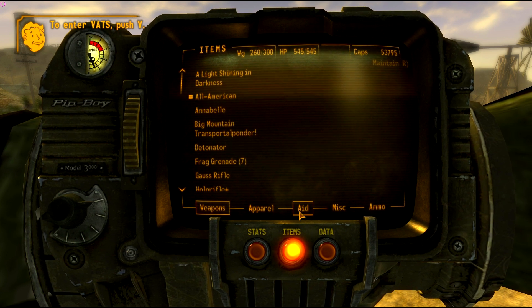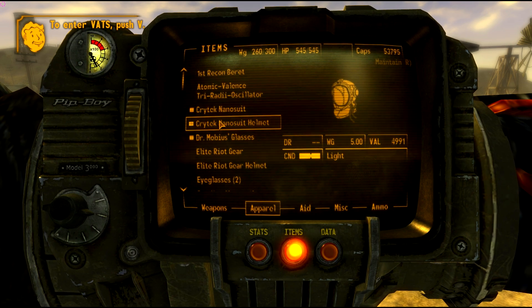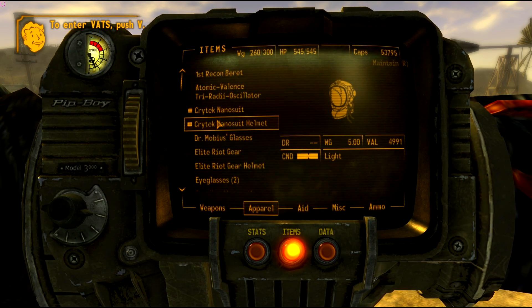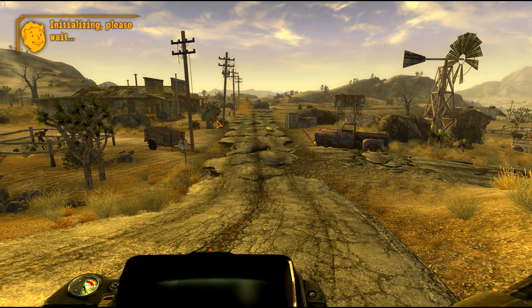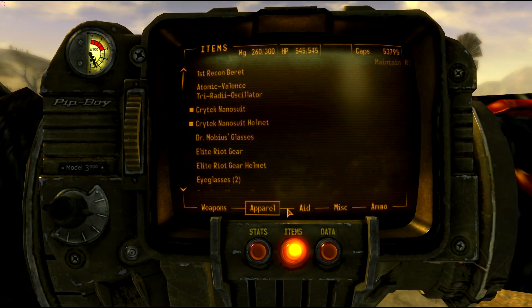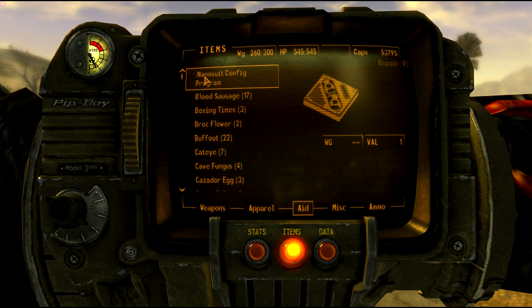We're going to go ahead and equip this. When you equip this, you're going to see another item appear in the top left: Nanosuit Config Program. So it's initializing. You're going to go ahead and find it — it can be tricky to find. You're going to find it under Aid, right at the top: Nanosuit Config Program.